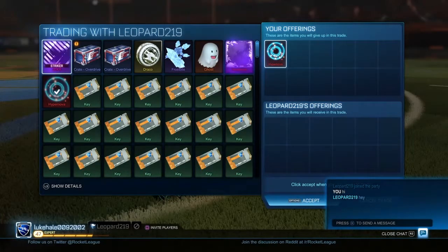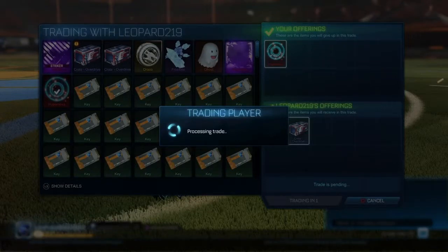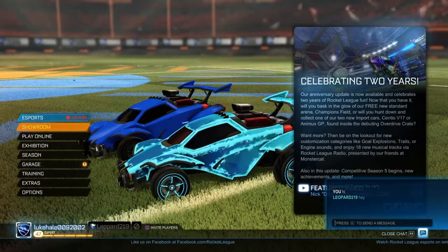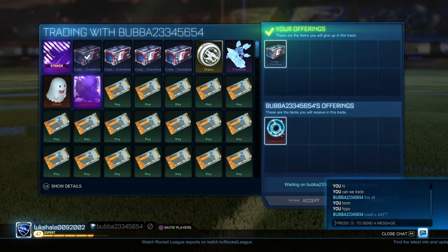Then I have my Hypernova here, selling it off for another two overdrive crates, because those are the biggest crates right now. So that's where I sold it, and I basically made a profit of three crates overall.